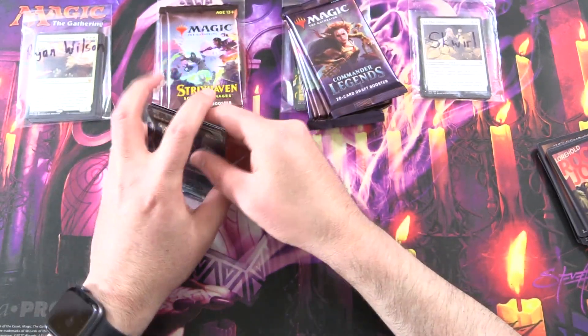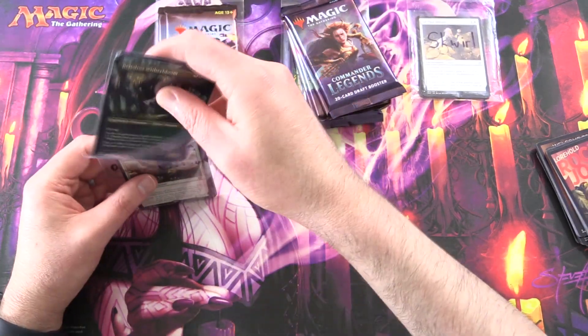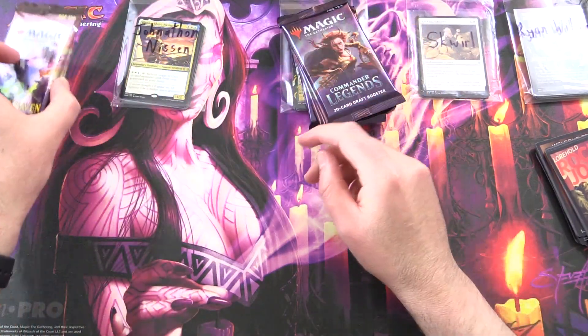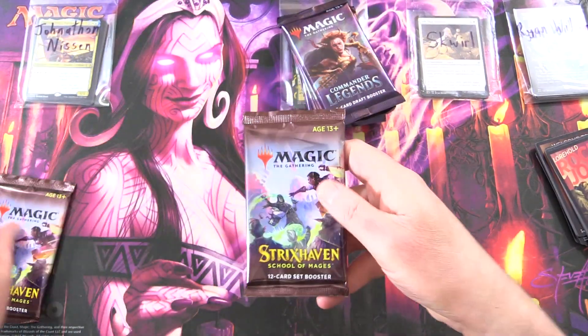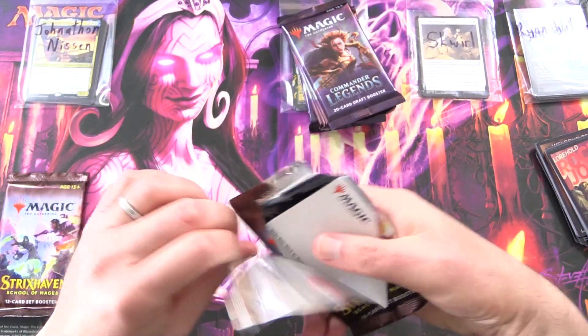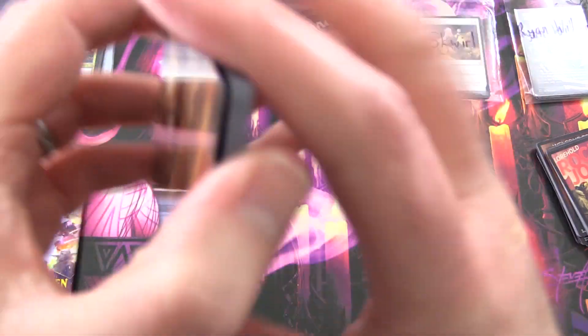Belladross, Witherbloom - never mind that other Mythic. So doing well. Let's go over here to Jonathan Nissen. Thank you for being a patron. Two packs here. Make your mark. Let's check it out.